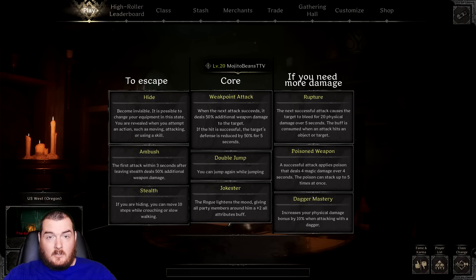Personally, I take weak point. I used to take weak point and rupture. But with so many people doing the troll now, I've been taking hide. Because in the middle of the fight, if someone comes in and they're trying to grief you, you can hide and the troll will drop aggro on you and chase them.